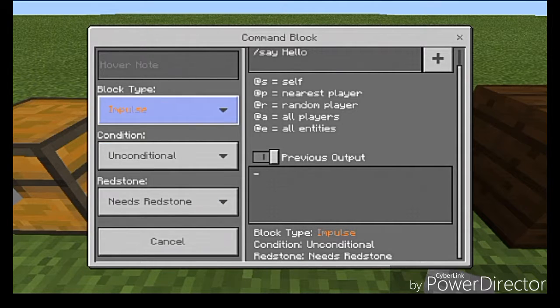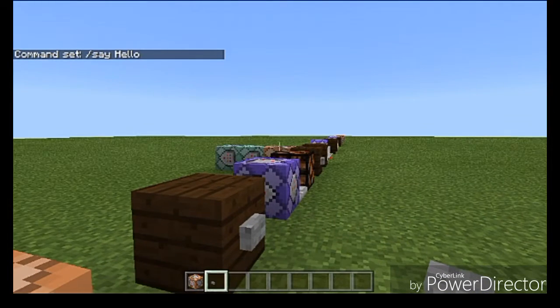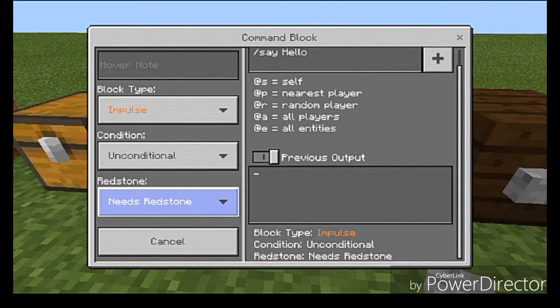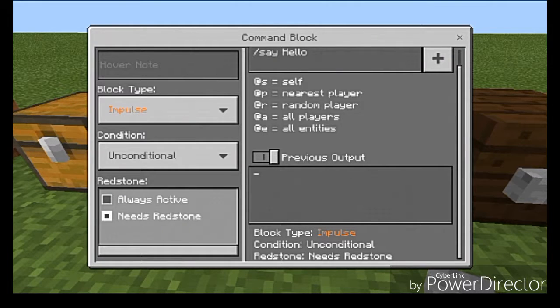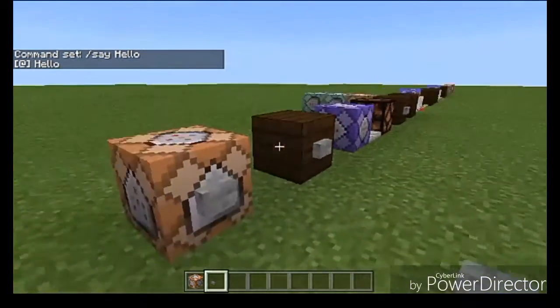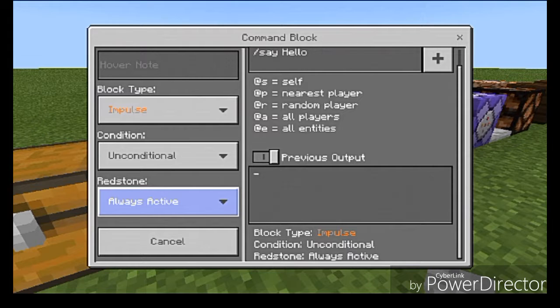Now let's look at the drop-down menus, going from bottom to top. First is Need Redstone. This one is fairly obvious - if it needs Redstone, you need to give it a Redstone signal in order for it to execute its command. If you set it to Always Active, it will run its command without needing a Redstone output. Depending on the command block you're using, this is actually really useful.